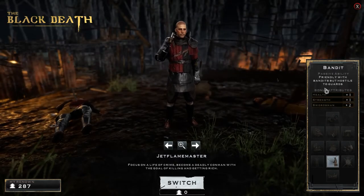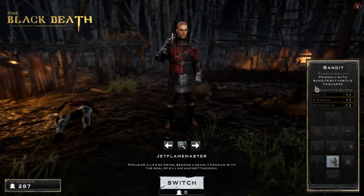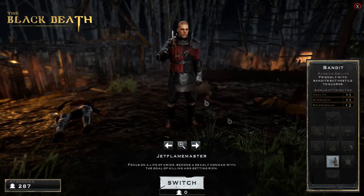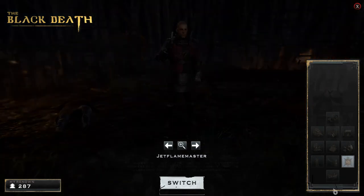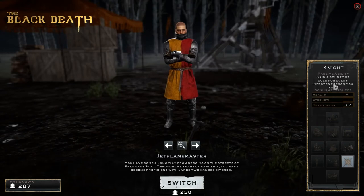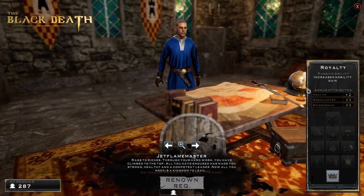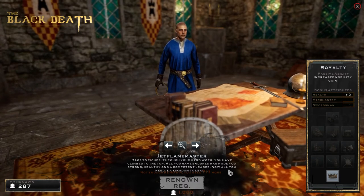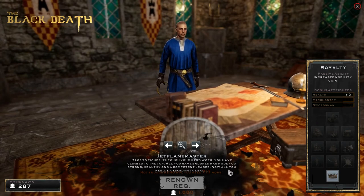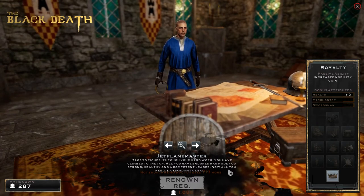The Bandit is friendly with bandits and hostile to guards — things with 'bandit' in their name won't actually attack you, which for the beginning when you're not skilled in fighting yet might seem quite nice. The Knight gains a bounty of gold from every infected person you kill, which we'll get to later. Royalty gets increased renown gain — basically double renown for every kill — and is also able to access the royal crafting table, which can make three unique items.